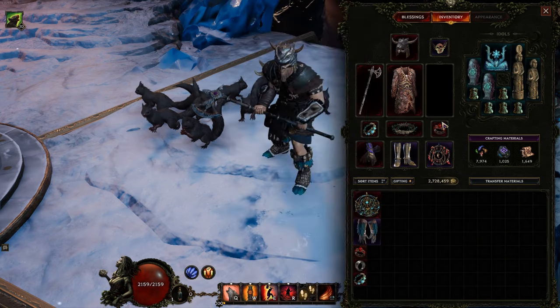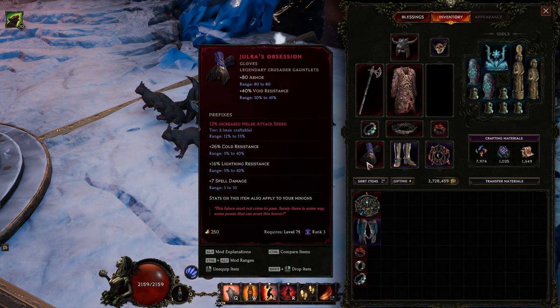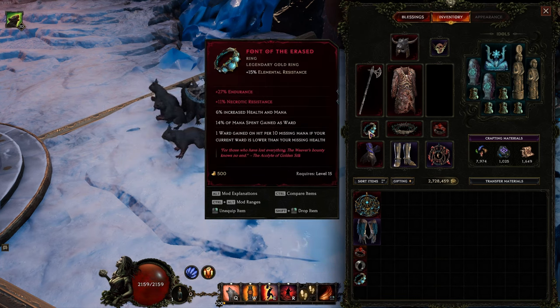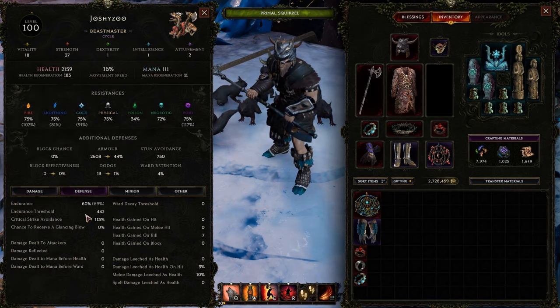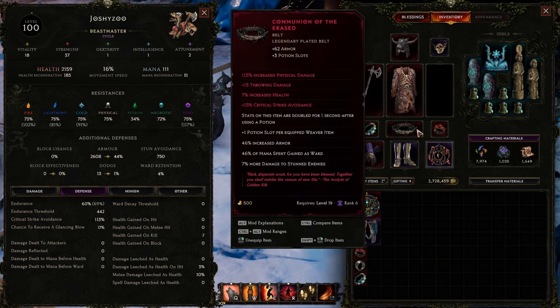The important items are the Squirrel Hat, Ribbons of Blood, and Joolra's Obsession, which says stats on this item also apply to your minions. The best thing you can slap on here is increased melee attack speed — I've got 12% out of the 15% possible. Whatever you want your squirrels to have, you put it on these gloves. I also have Font of the Erased, a ring that gave me a lot of Endurance — I try to stay around the Endurance cap. A Primeless Bloodcatcher of Life with plus 4 to Swipe and 97% increased melee damage is what I'm running, with good health and Endurance after some forging. The Belt has 46% increased armor as its main feature — it was a Weaver's Will item.